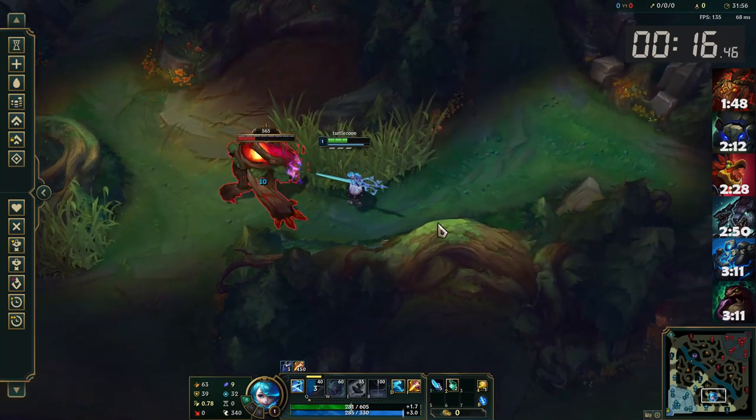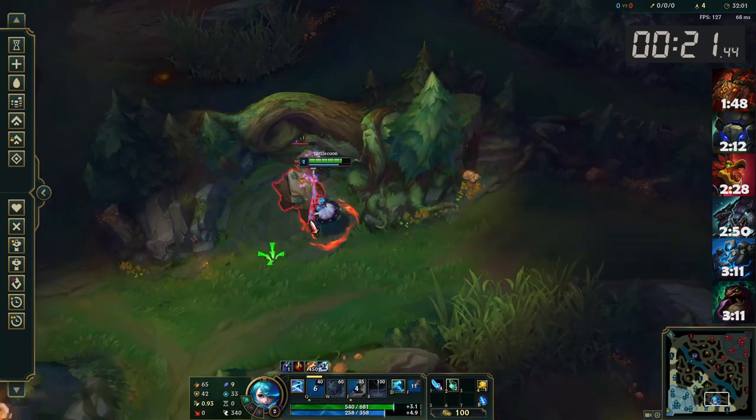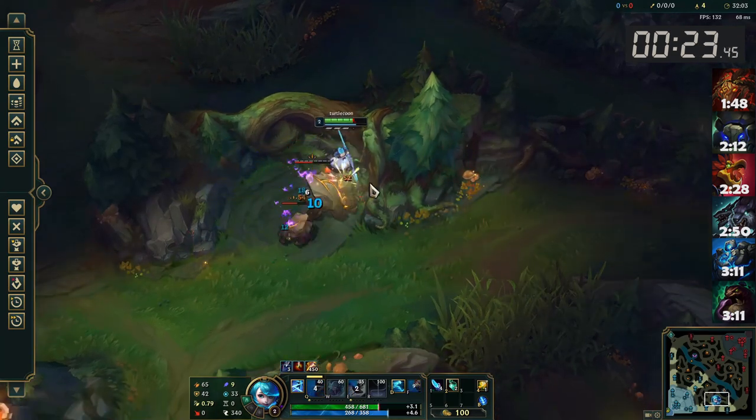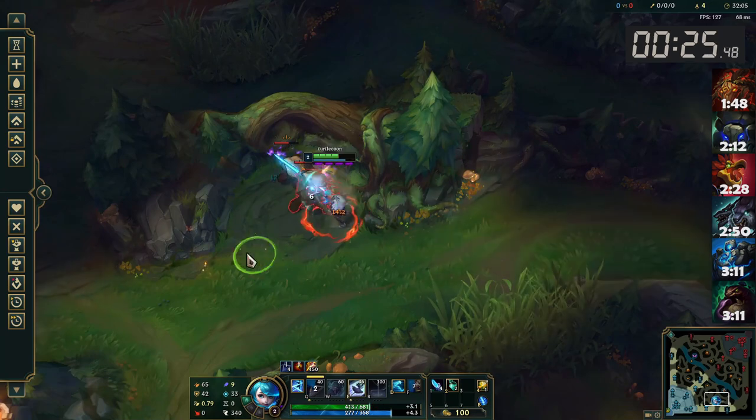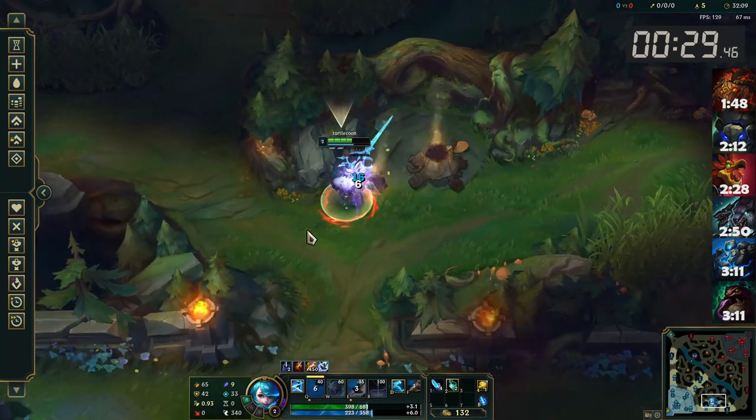E over the wall to Krugs at level 2, and focus down the big Krug. If you're having trouble hitting your sweet spot on both Krugs, I recommend aiming your Q slightly upwards.